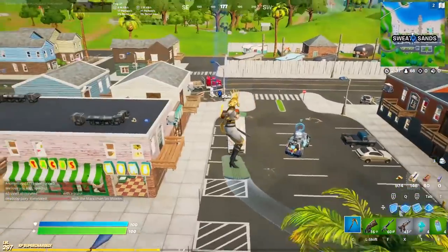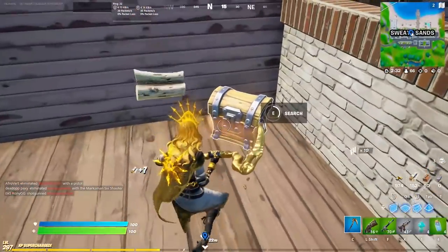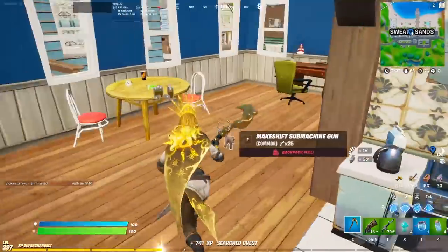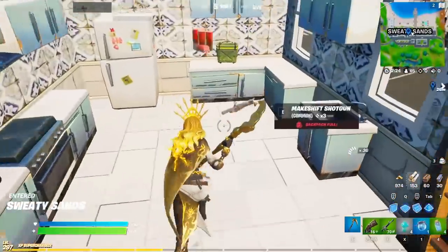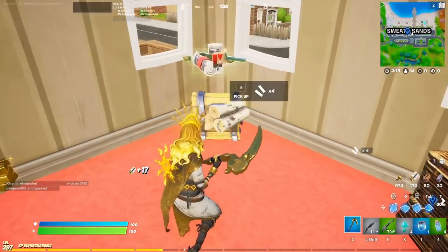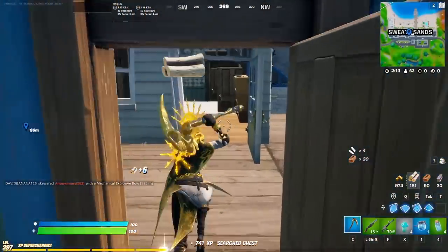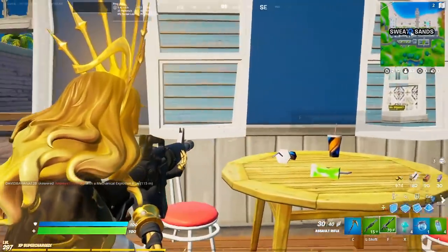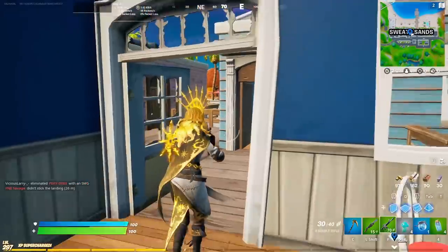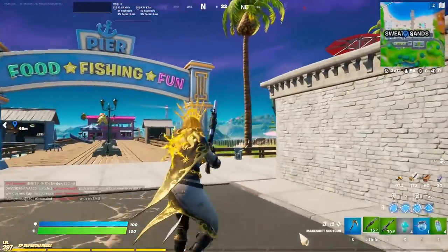Oh, there's a couple people over here actually. I really want to find a better shotgun — I don't like using this primal at all. Give me like an attack or something. Okay, you know, that works too — it's better than a primal, that's for sure. So aiming down sights, her hair kind of gets in the way a little bit. The crown is just — I think it's huge. I mean it's more tall though, it doesn't really get in the way of your weapon or anything. But yeah, that crown is freaking enormous.